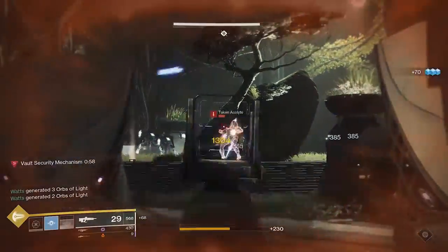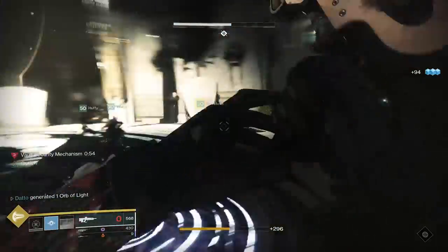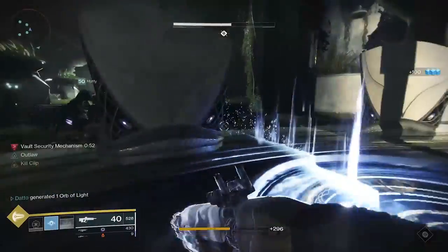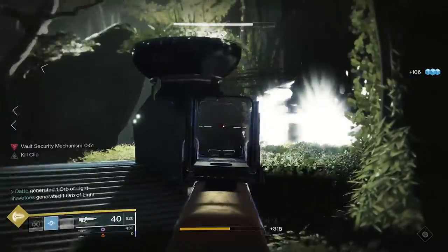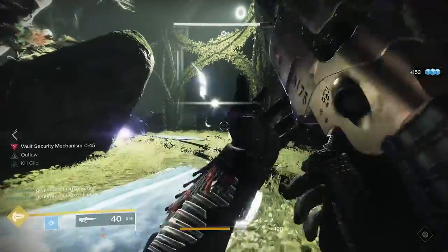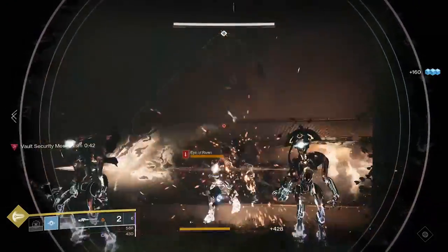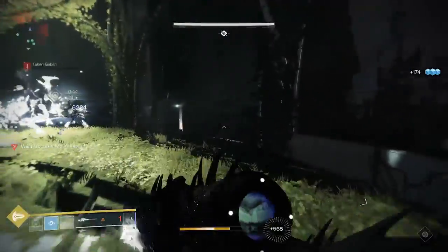The Vault is a very intense fight with a lot of things happening at once that you need to keep track of. The goal of the Vault encounter is to open it using keys that you'll get from Eyes of Riven. The keys are the same as the Shuro encounter and have the same functionality, however you're not going to get anywhere without first learning the lock system on the Vault itself.